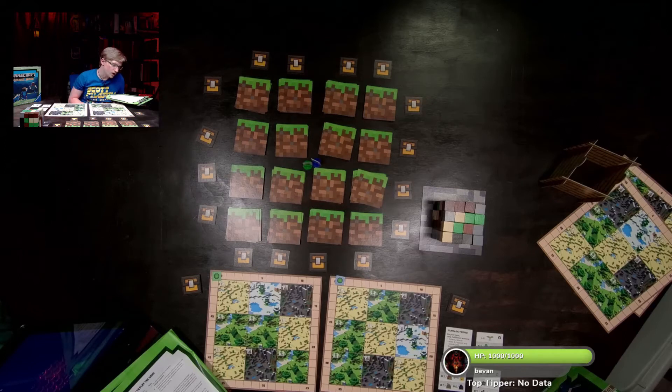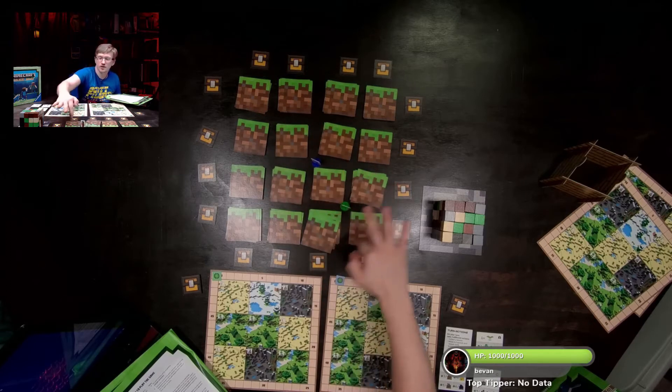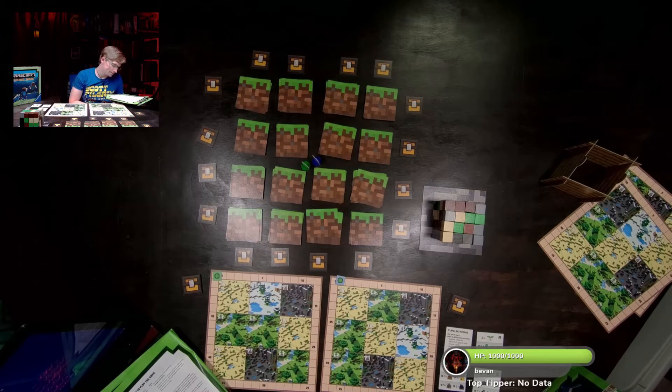To build a structure, your character must be next to the corresponding building card on the grid. Your character's position determines which four cards you can reveal around you. The blocks needed to build a structure are shown in the bottom right corner of the cards.